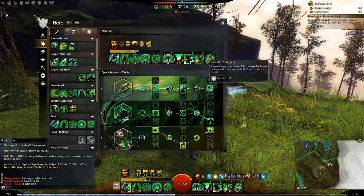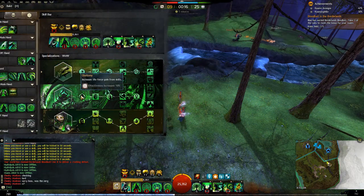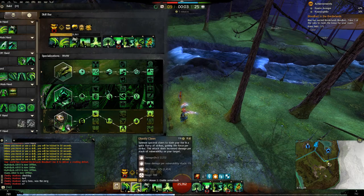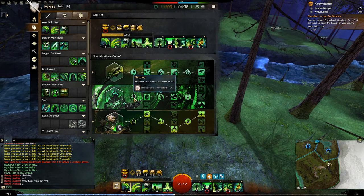Parasitic Contagion just helps you heal. So here's your soul reaping line. The best things about it are Gluttony, which gains an extra 10% life force per any skill that gains life force. So your soul marks, which gain 3%, are actually going to gain 3.3. If you're running axe, it'll gain 13.2% instead of 12%. If you're running scepter, your scepter 3 is going to gain 8.8 plus 1.1 per condition, up to a 5 condition maximum, which is 14.3% total. Just a nice thing to have, and it comes for free.